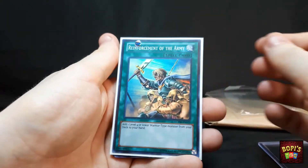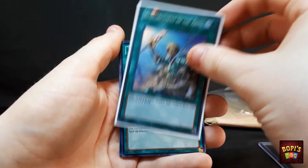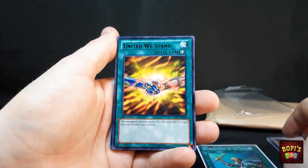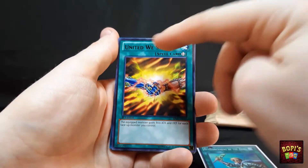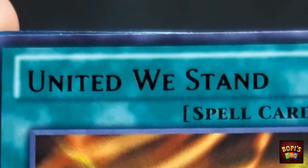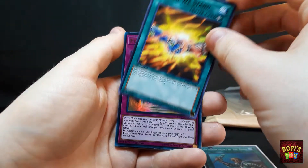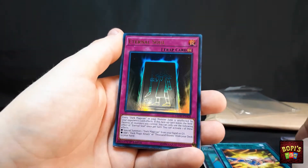We start off with a Super Rare Reinforcement of the Army. We've got a United We Stand — oh, I love this card, so, so nice. With the Black Rare, which I always found a bit weird, to be honest. Moving on with Eternal Soul.